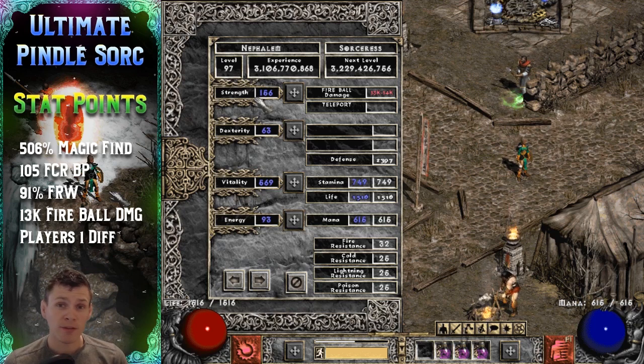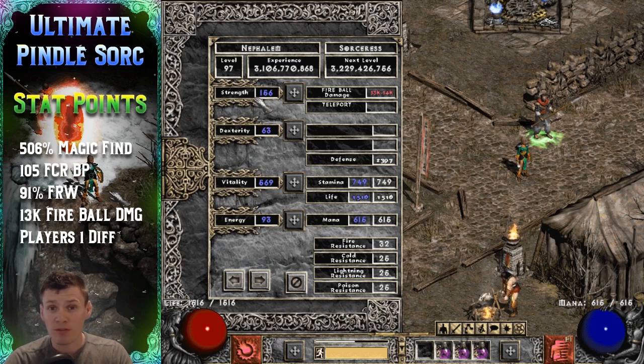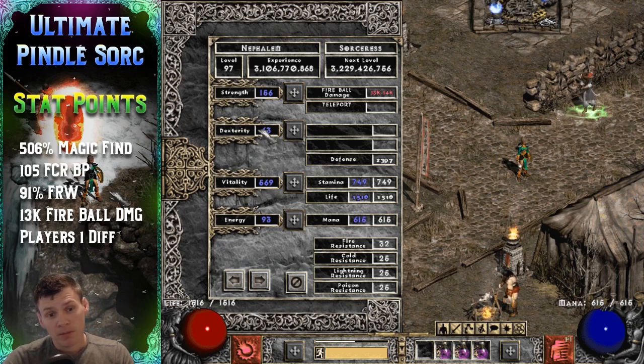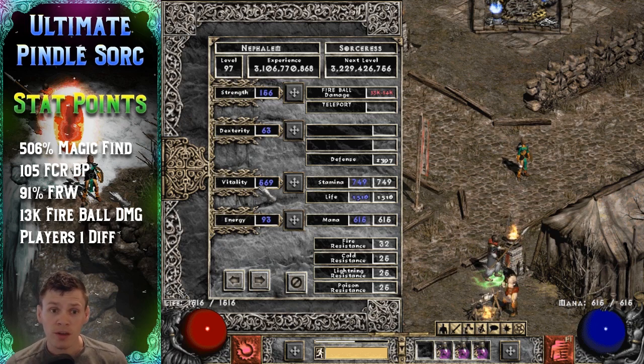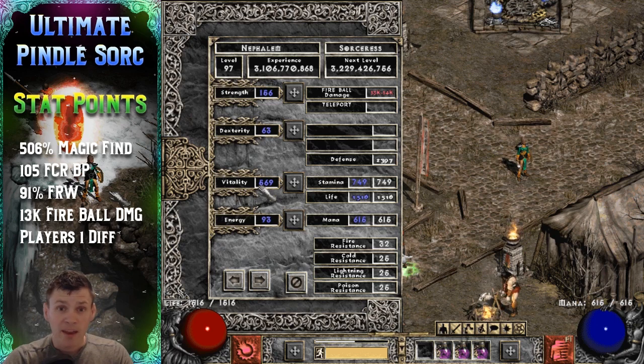As far as stat points go, it's pretty straightforward. This is a max fire sorceress, so we have 156 points in strength, which is the bare minimum requirement to use Spirit. I'm using Spirit to hit the 105 FCR breakpoint. Dexterity is zero, energy is nothing, and all remaining points go into vitality. I'm using Enigma, so I have a lot of extra points for vitality because of the strength bonus from that runeword. She has 569 vitality and 1516 life.